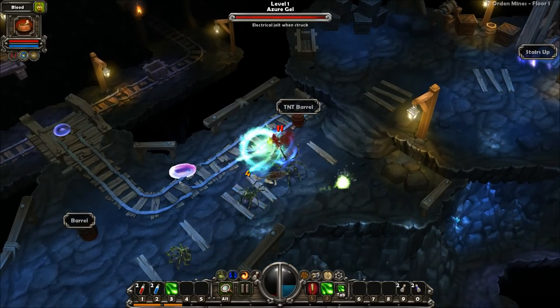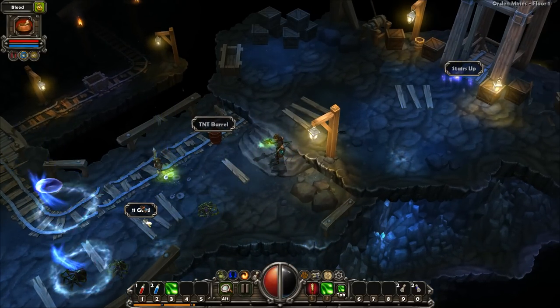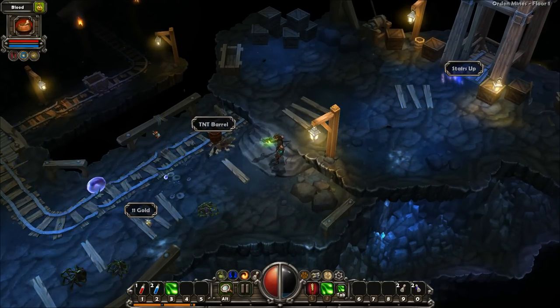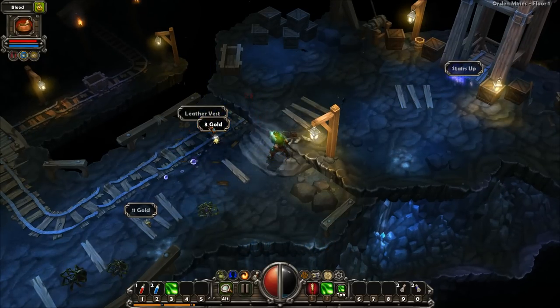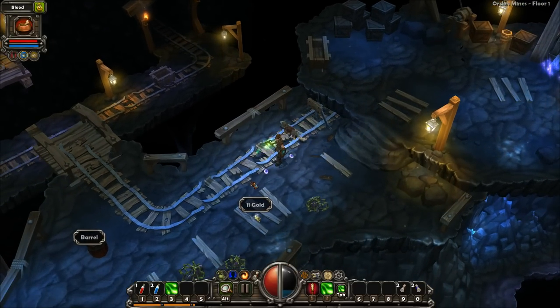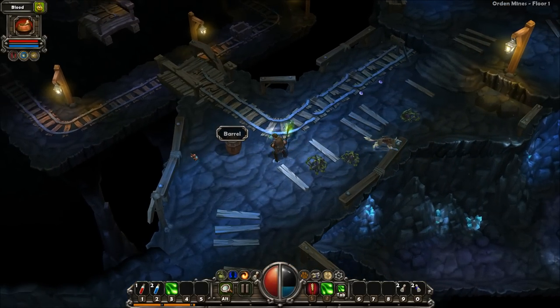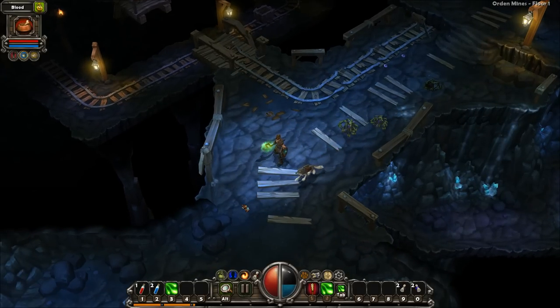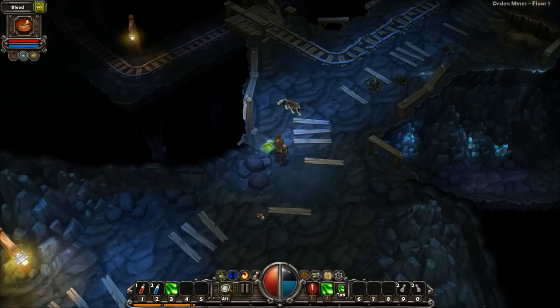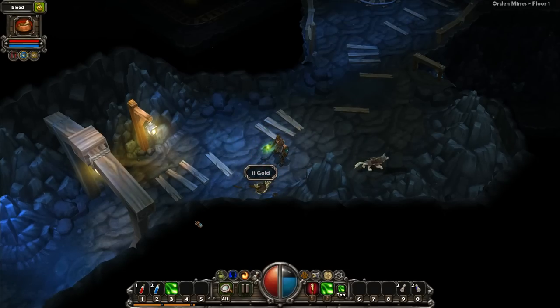I am getting whacked around here. That's the first time I've actually found an item out of a TNT barrel — that's pretty useful. You really don't want to get close to those TNT barrels when you blow them up, because they will hurt you. Even with a destroyer, I like to throw on a ranged weapon and just shoot it from afar.